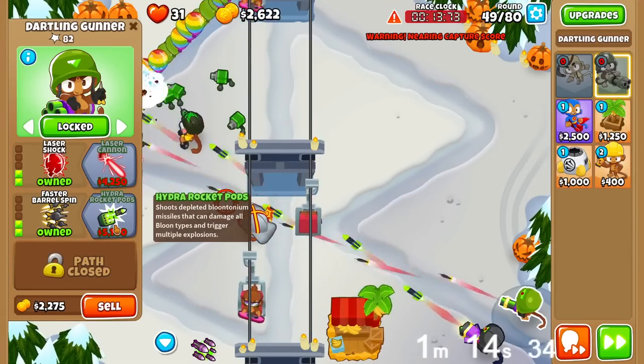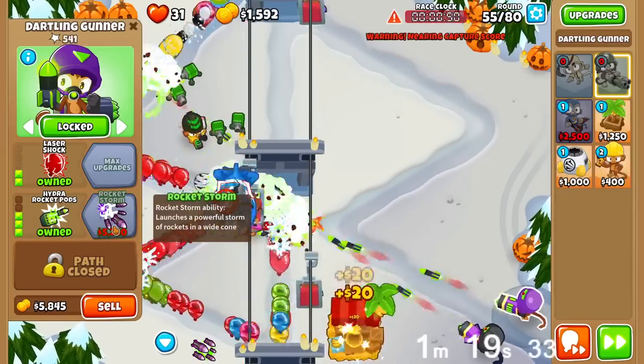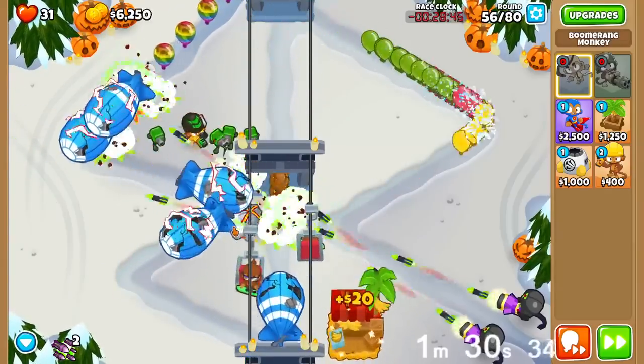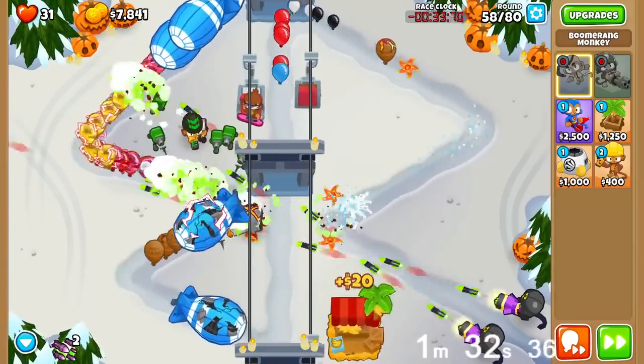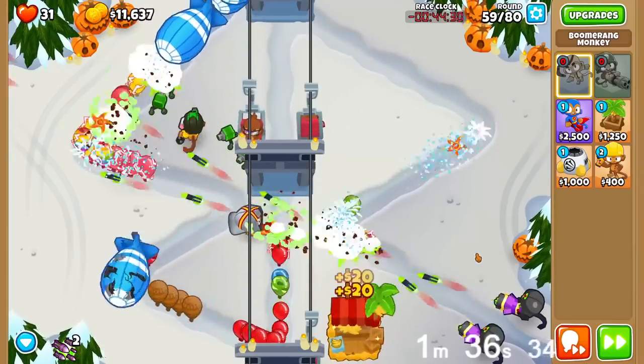Once we're close to getting another Rocket Storm, we can send up to round 55 and then use the ability accordingly, but you really shouldn't need to use the ability. We'll send a couple more rounds out, maybe up to 59, because we can beat every moab by now. And what we're aiming for is a Glaive Lord.